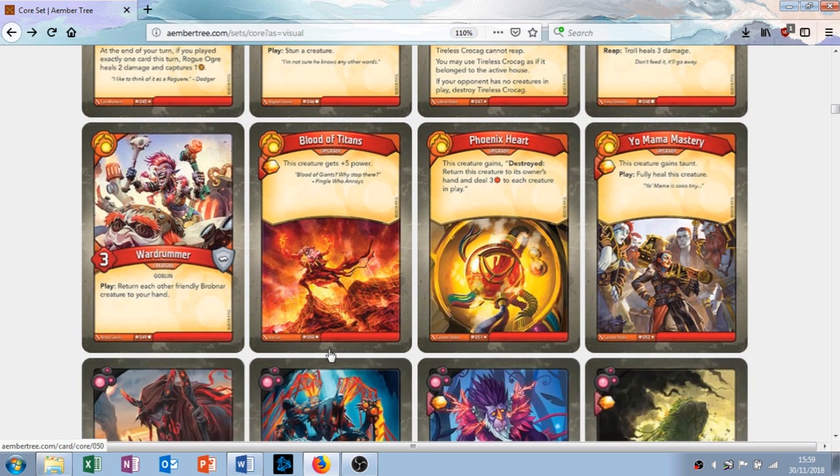Last creature: War Drummer — three attack, no armor. He's a goblin with the play ability: return each other friendly Brobnar creature to your hand. It's common. If you have a lot of creatures with play abilities, this card is good. If you don't, it doesn't really do much. If you know you've got a board clear coming up — there are quite a few in Brobnar — you can play this, get all your things back, then board clear, and all of the opponent's things will be destroyed while yours are safely in hand. It's all right, situational, but at common it can let you do some crazy things.